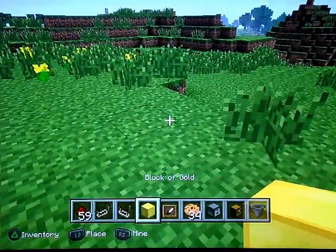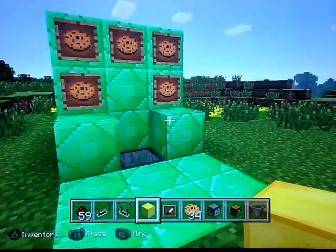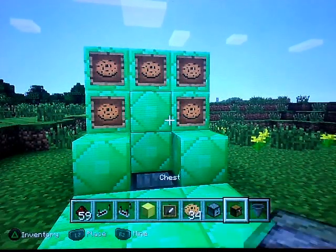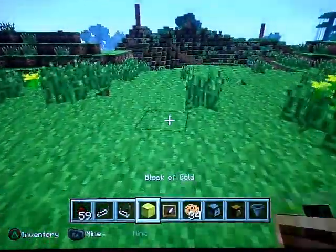You're also going to need some gold or whatever material you want to make the outside of the vending machine, some item frames, whatever food you want, a dropper, a chest and a hopper.